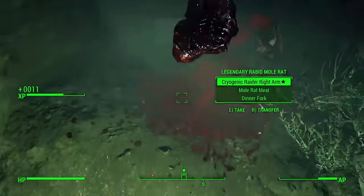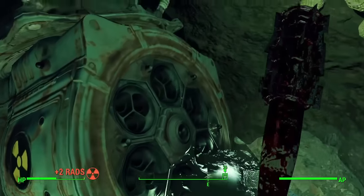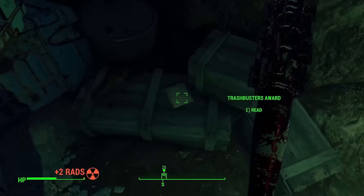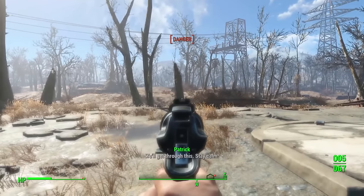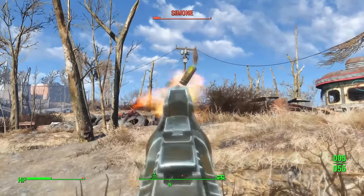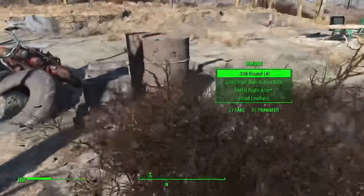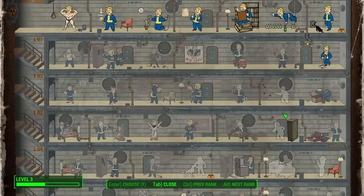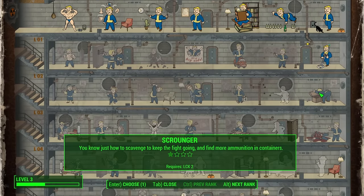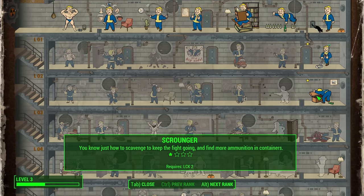We loot the area, acquire a fusion core, and head to Trudy's. Since Simone and Wolfgang are named NPCs they're not legendary, so we take them out quickly with our excellent equipment and level up. The second backbone perk goes in: Scrounger, so we can now find ammo in containers. Between that and Fortune Finder we'll be swimming in caps — exactly what we want.